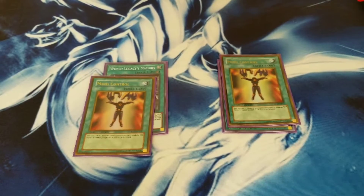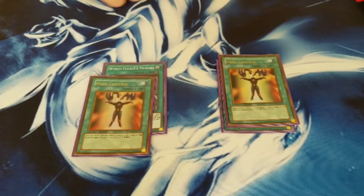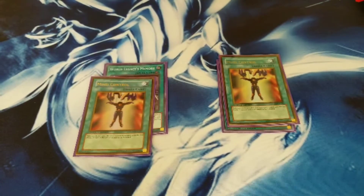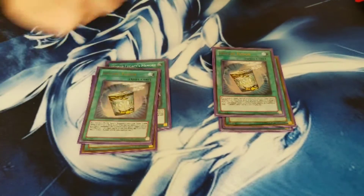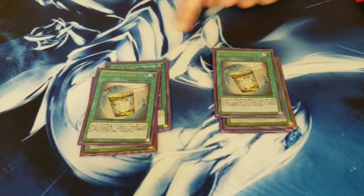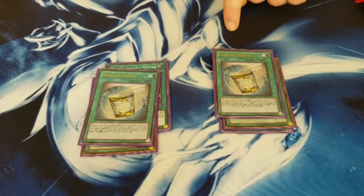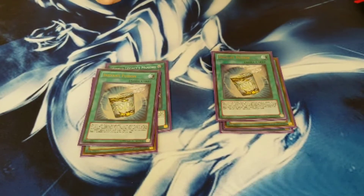I could see going to three Mind Control, but I don't have the room. I like my 40-card deck, so I'll stick with two. Double Instant Fusion as a problem-outer — you usually go Thousand Eyes Restrict or Invoked Raidjin, and then just start linking away.